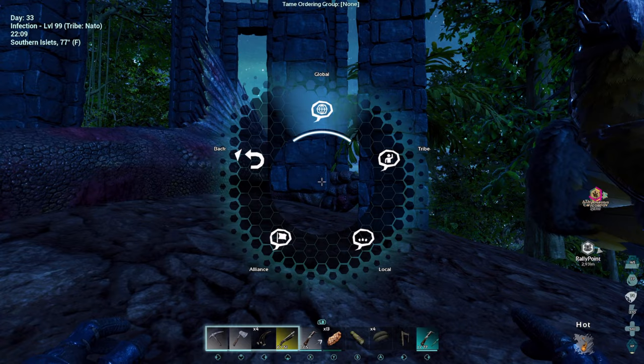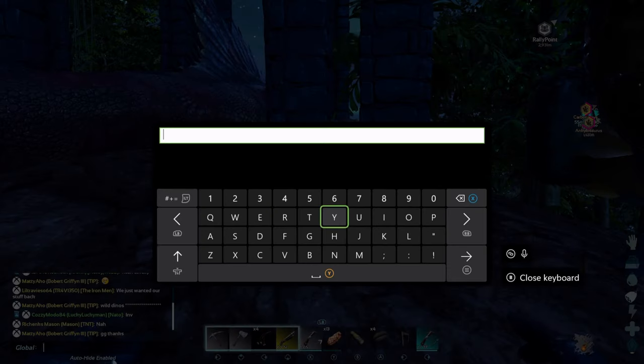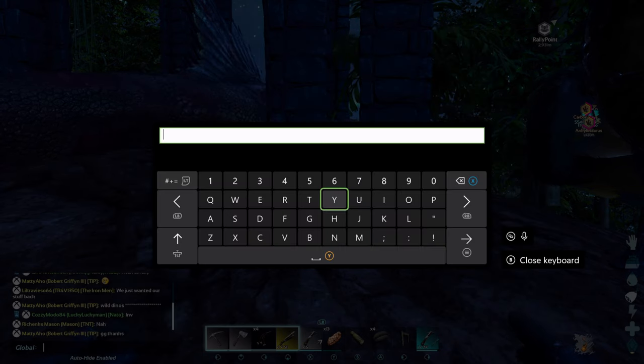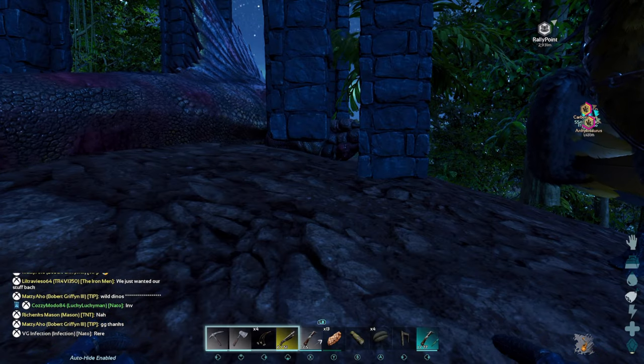For example, if I want to be in global, I would hit this. You'd hit right trigger on it and it will go away. And then what you're going to do is hit left bumper and the start button, which is the little three-line button in the middle of your controller. When you do this, it's going to pull up your chat wheel and you can type whatever — you can type it in global chat, as you can see right there.